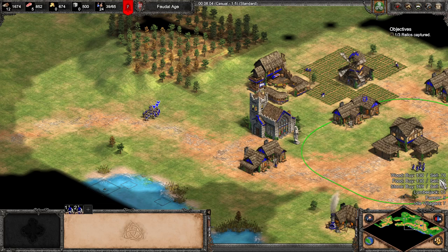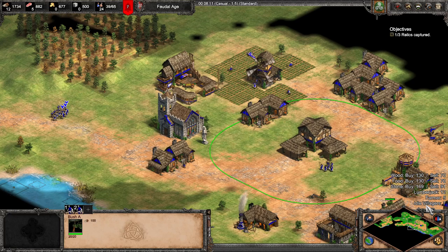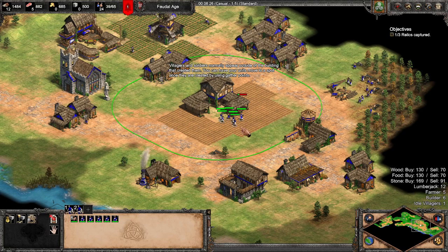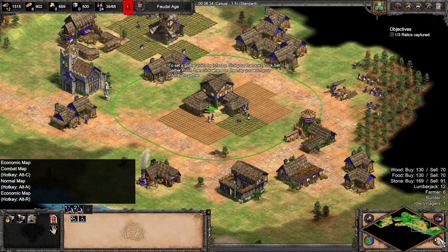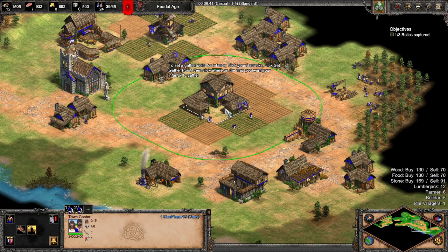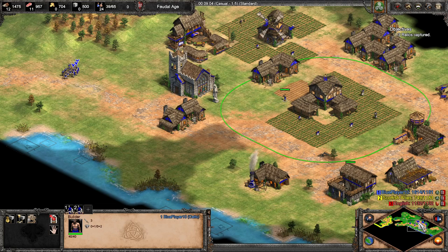Cycling to the next mode gives us economy, and it tells us the market prices and what units we've got. We've got seven idle villagers, so let's fix that - go to idle villagers and build some farms. Let's go back to normal mode - it's probably the most useful. You can see our town and Yellow's town.